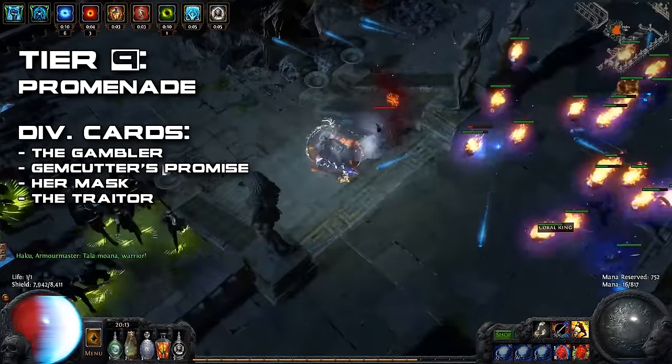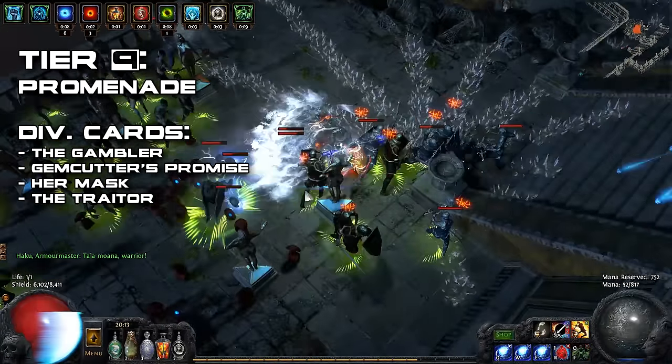The tier 9 choice is a fairly easy one. Go with Promenade for the best and most efficient possible layout.